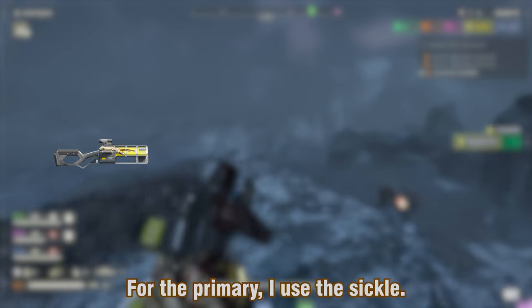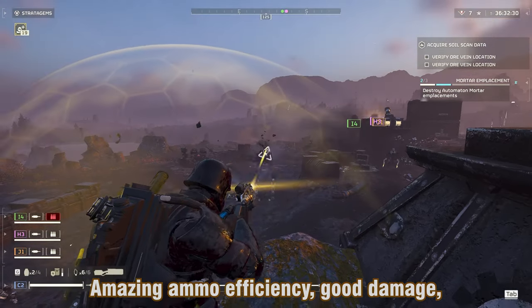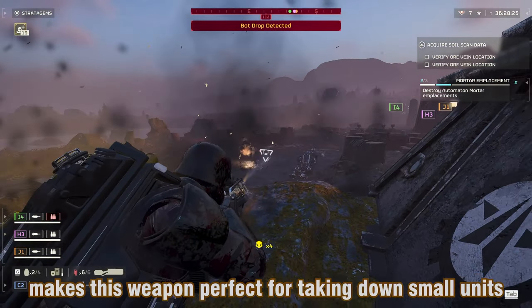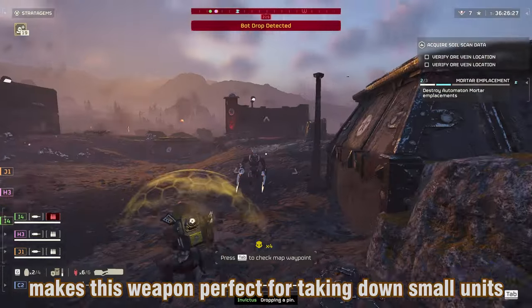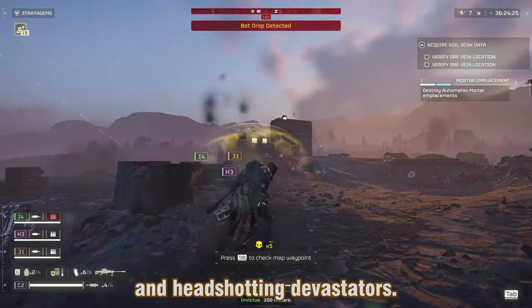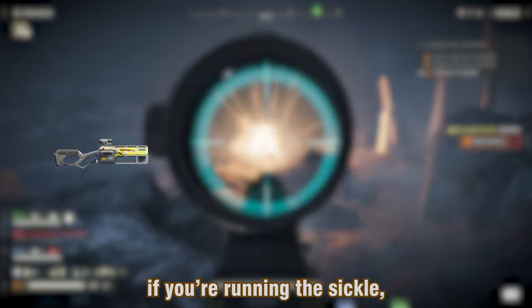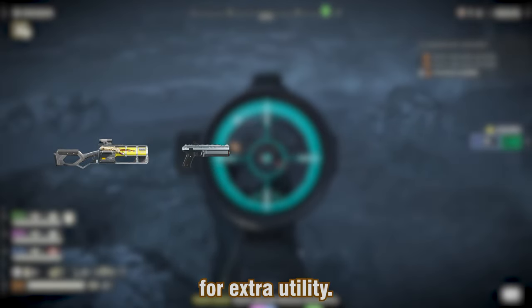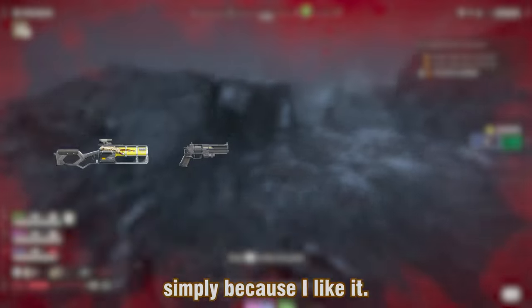For the primary I use the Sequel. Amazing ammo efficiency, good damage, and pretty much non-existent recoil makes this weapon perfect for taking down small units and headshotting devastators. The secondary doesn't matter that much if you're running the Sequel, but I recommend the newly added grenade pistol for extra utility. For example I run the Senator simply because I like it.